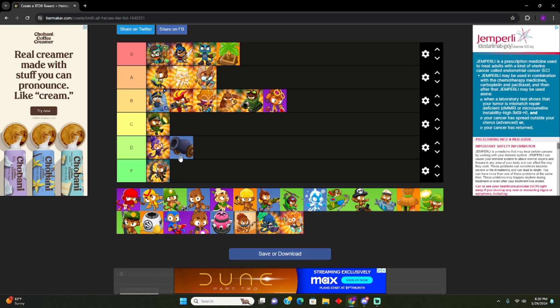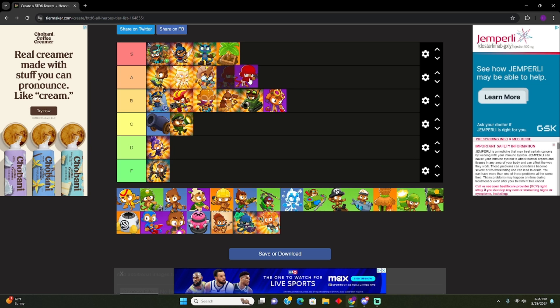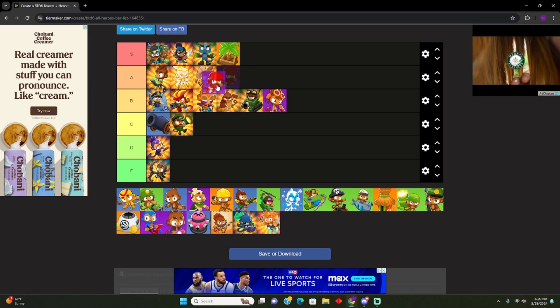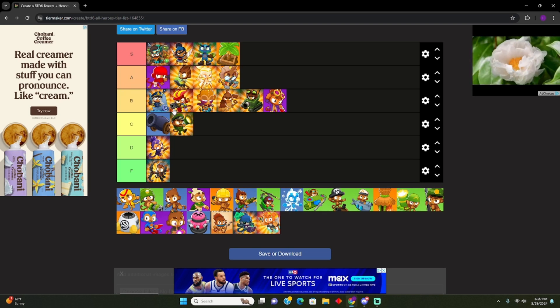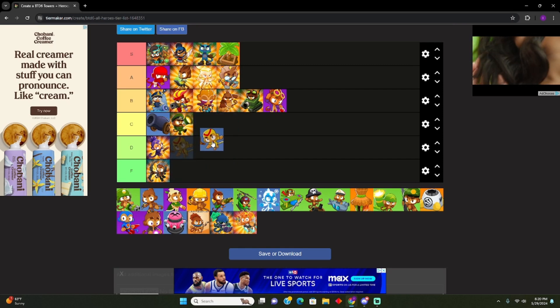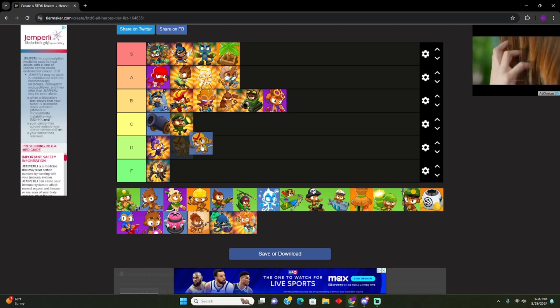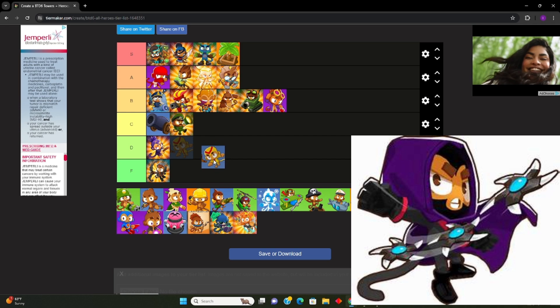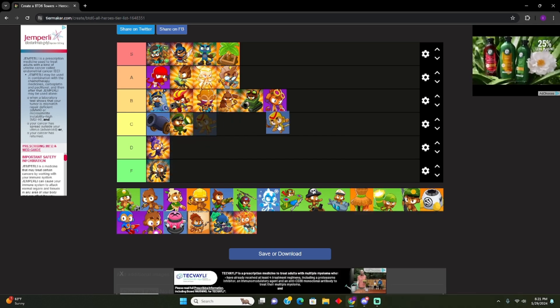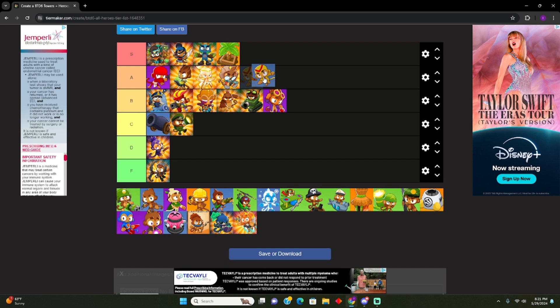Ninja — I remember I used to love this. I'd put it above Benjamin. Top A. Boomerang Monkey — he has a paragon that's decently easy to get, but I don't think he's that good. Maybe D tier? No — I forgot about the top path where it orbits him. That one's insanely good. I say bottom A then, honestly.